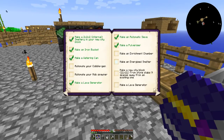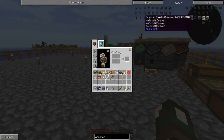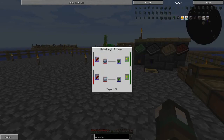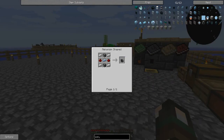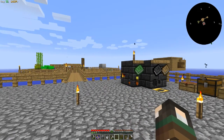The next thing we are going to automate - but I'm going to wait a little bit. We need an enrichment chamber. Let's have a look at that: vibration chamber, fluid chamber, pressurized reaction chamber, enrichment chamber - we need iron, steel casing, osmium, steel, and a basic control circuit, so we need a metallurgic infuser. We can get on ahead and do that in the next episode. I hope you've all really enjoyed this episode - please sprinkle some sparkles on the like button, I hope you're all having a fabulous day, and I will see you all soon. Bye guys!